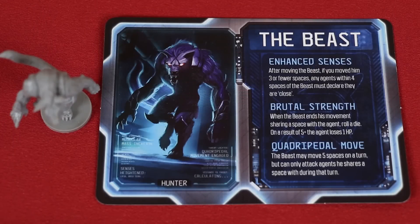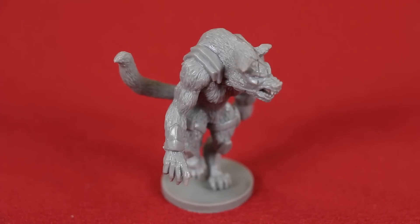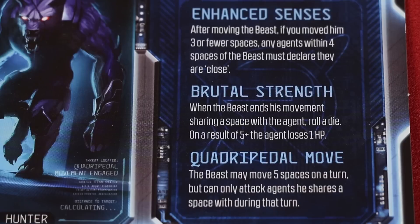The Beast has enhanced sensors. So after this Hunter moves, it forces the Agent to declare if they are close — that means within four spaces of the Beast. This ability is always active, but it only applies if the Beast moved three or fewer spaces. With its brutal strength, not only does it cause damage when it lands on an Agent's space, but the Beast also rolls a die, and on a five or six, it scores another wound. Finally, it can move five spaces on its turn with Quadrupedal Move, but can only attack if it lands directly on the Agent's space.